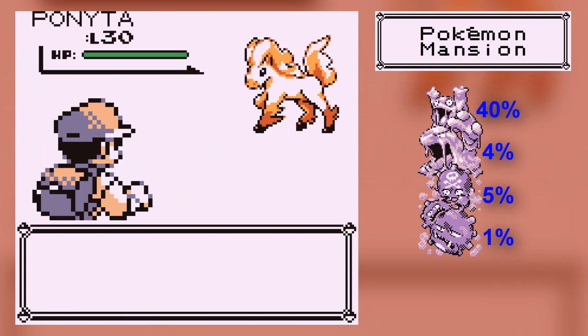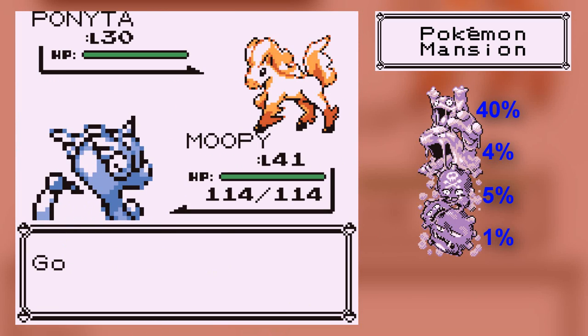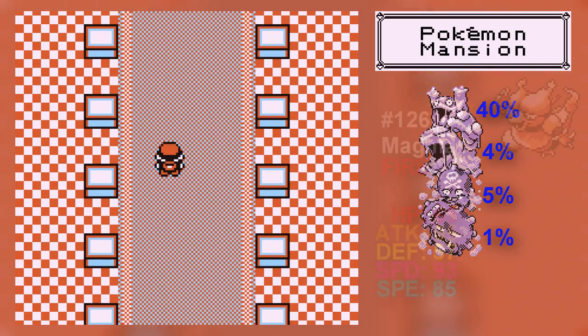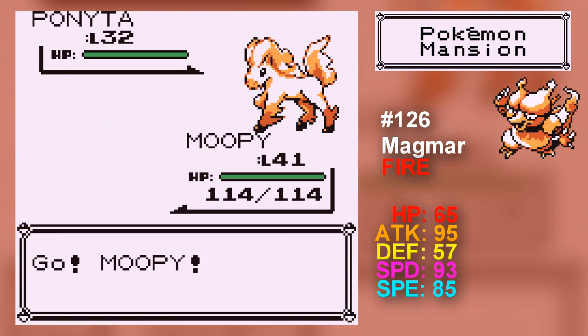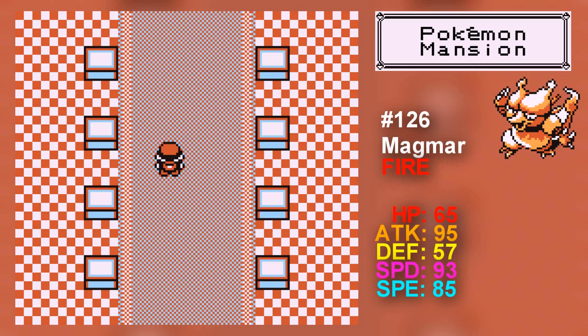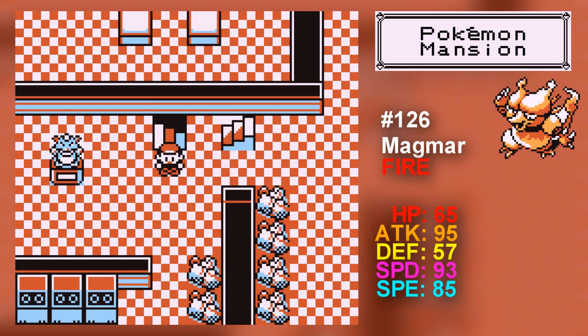You can get Ponyta. There's quite a few Pokemon that you can't get anywhere else in the game here. Pretty much the only one that we haven't really seen before is Magmar. He's only available on the third floor and the basement floor. I always find the Pokemon Mansion seems to have the most common Pokemon. So yeah, you'll find Magmar in here.